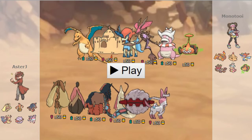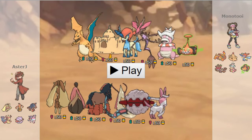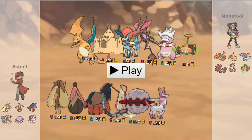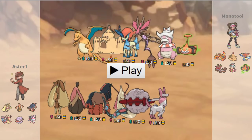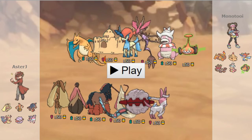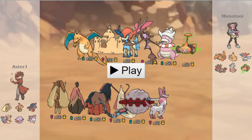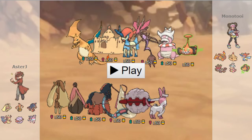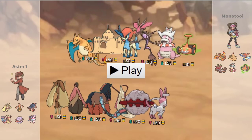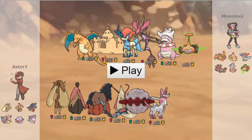We have Eric the Mudsdale with Earthquake, Roar, Stealth Rocks, and Rest — max Defense and almost max HP as well, with 12 SpDef. This was mainly to check Zardex; Roar and Earthquake could deal with it for the most part, and Rest was a tech I put on there because Mono does like to run Toxic — you guys will see why that's such a big deal this game. Then we brought an offensive Milotic — Life Orb, Surf, Hidden Power Electric, Ice Beam, and Recover. If you look at his team, that actually destroys his entire team. I have a lot of speed — I'm Modest with 248 in Special Attack and 84 HP.